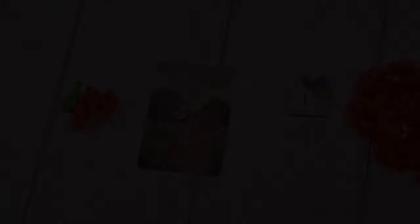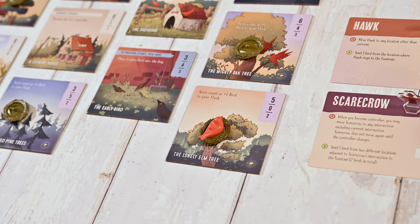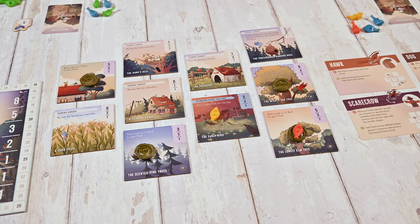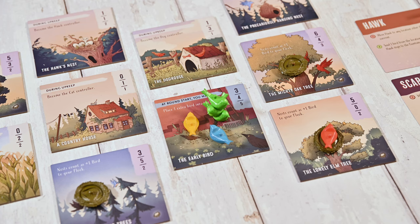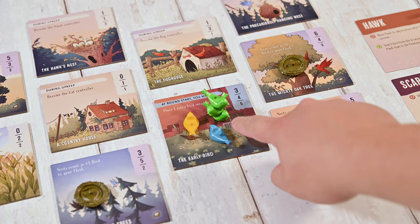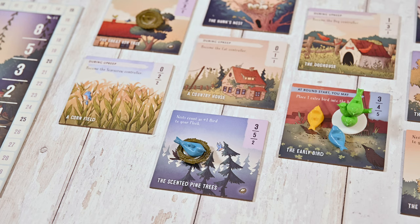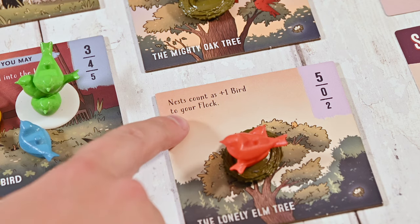In the perch phase, in churn order you'll send one of your recruited birds to any location and you may also execute one bonus action each churn. The order is up to you. You'll repeat this until all players have placed their birds. Only one bird may be placed at a time. Birds may only perch on location tiles and cannot be placed directly onto the fountain or plaza. There's no limit to the number of players or birds at a location. Birds of the same flock must be stacked together and a stack can only contain birds of the same color. A bird may be placed in a nest if it's unoccupied, or if the nest is already occupied by birds of the same flock. A nest counts as plus one bird for the flock that occupies it.